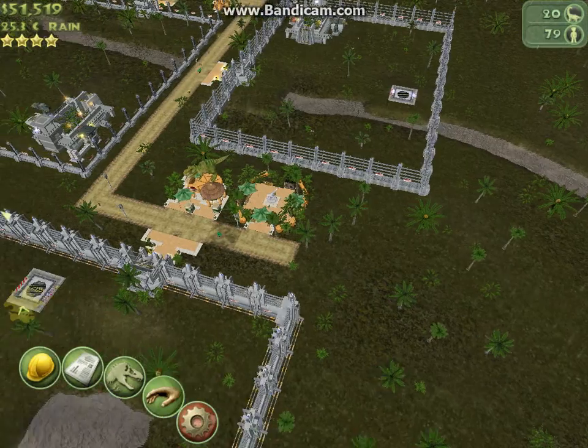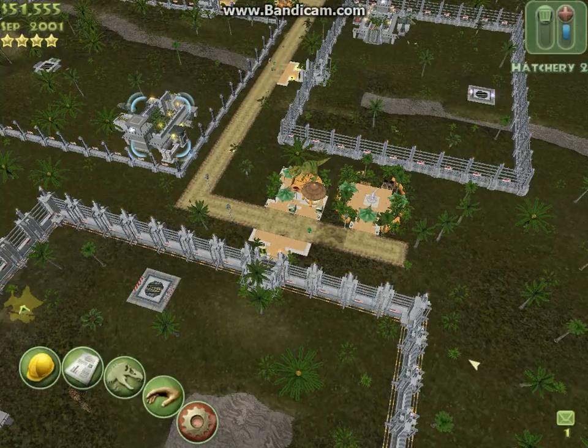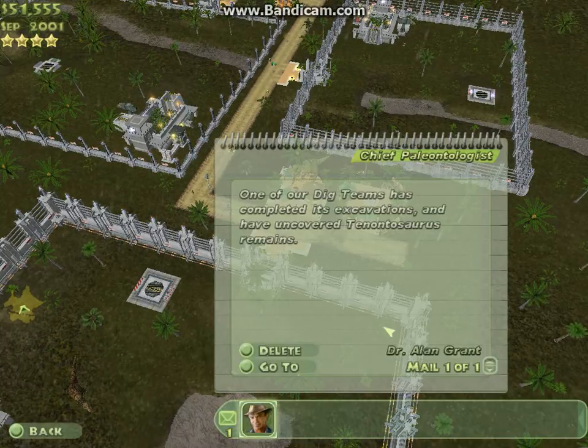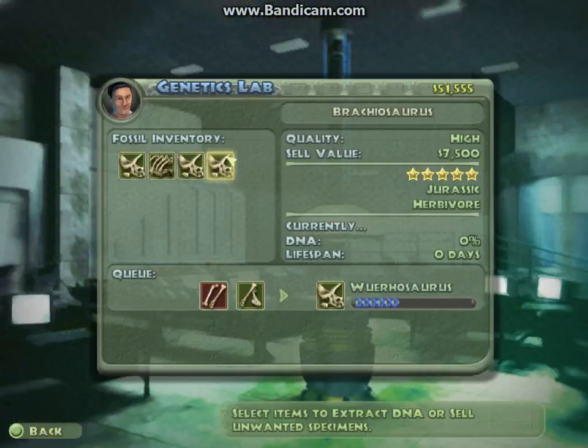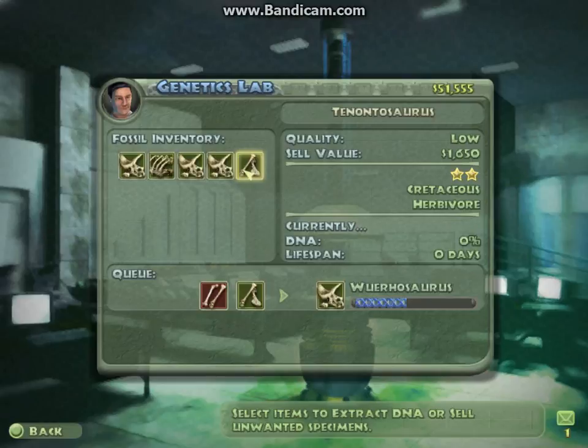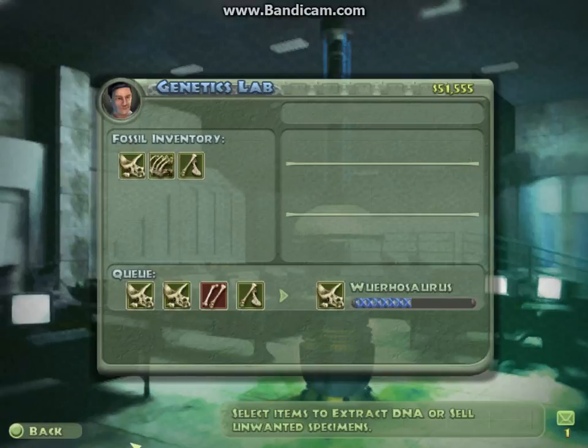Everything's going fine. Message from Dr. Grant — yes, whatever, Dr. Grant. Tenontosaurus, aw. The boring one. Brachiosaurus, wow! Might as well extract Brachiosaurus since it's so good. We've got a lot of DNA.